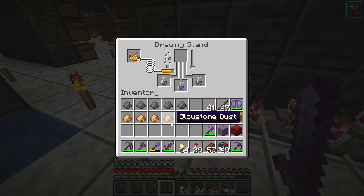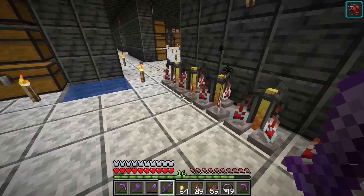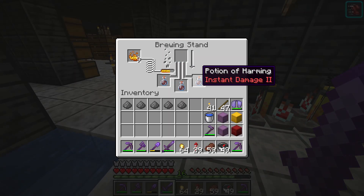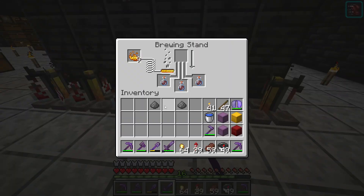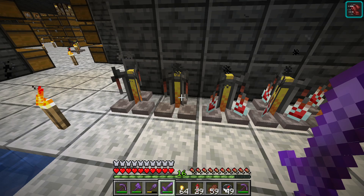After adding fermented spider eye, you can add glowstone dust. This will make the potion of harming more potent, rank 2. Then you add gunpowder. Gunpowder on a potion of harming will turn it into a splash potion of harming.